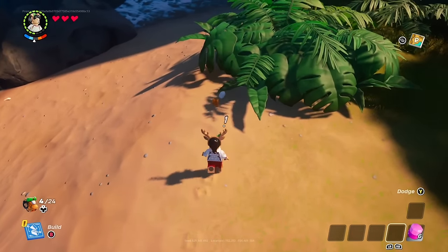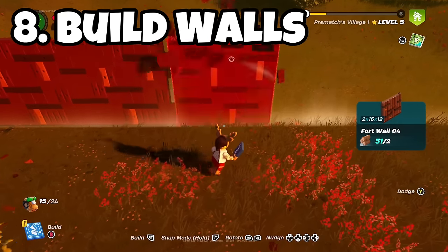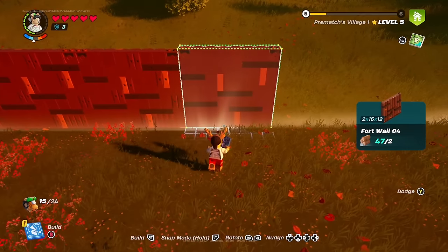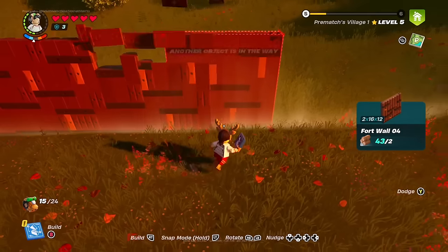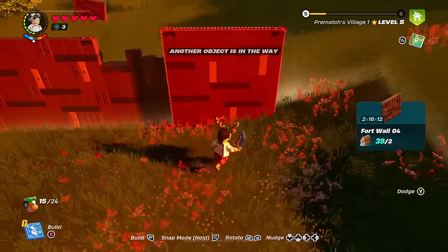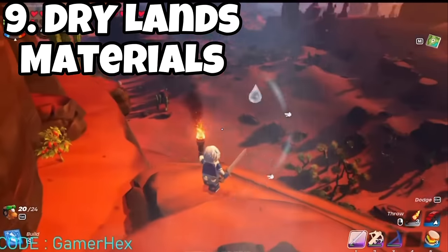You should definitely build walls around your village. I like to use the line that appears once you build a village square and just build a wall all the way around it. It keeps you safer and more protected, so I'd definitely recommend building a wall if you haven't already.